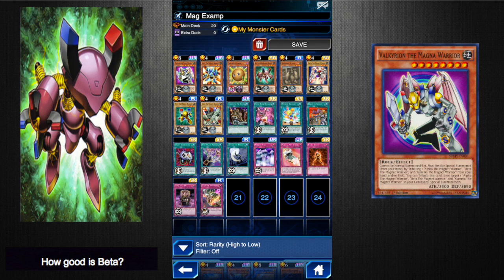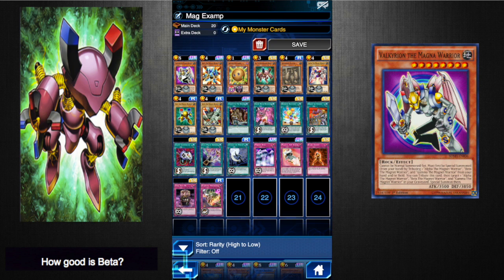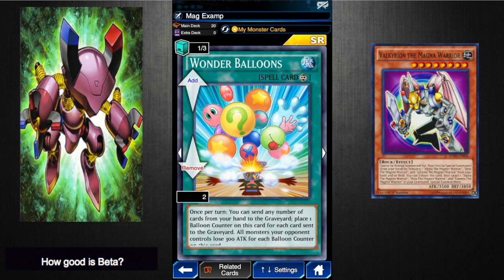Super Rush Headlong is really nice as a defensive piece. Your Magnet Warriors are not going to stay out on the field very long, so it lets you live a little bit longer — but I think it's inferior to Enemy Controller, because Enemy Controller allows you to tribute your monsters, putting more Magnet Warriors in the graveyard, which makes getting out Valkyrian just a little bit easier. Wonder Balloons is really nice because you can send any number of cards from your hand — any defense pieces, Spelltraps, or Magnet Warriors you don't need — to the graveyard and lower your opponent's attack. Put one Balloon Counter on this card, your opponent's Red-Eyes Wyvern is now lower than your Beta, and you'll be able to swing over it.